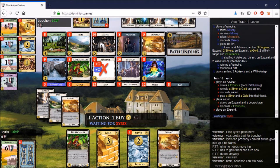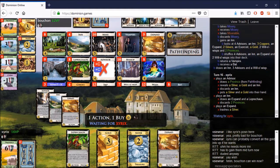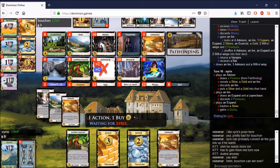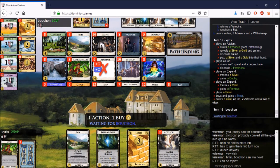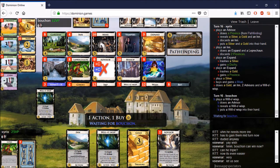I think xyrix's best play was to keep a Province, mill one Province, Expand Gold into a Province, and buy the Gardens — that puts him 12 points ahead and leaves one Province in the pile. Bouchon would need to do something like Province double Duchy, which he can do, but I think that's the best play. Alternatively, double Expand into Duchies — maybe Expand the Leprechaun into a Duchy and buy another Duchy — three Duchies there. Even if Bouchon gets three Provinces, he might have to mill one or two.